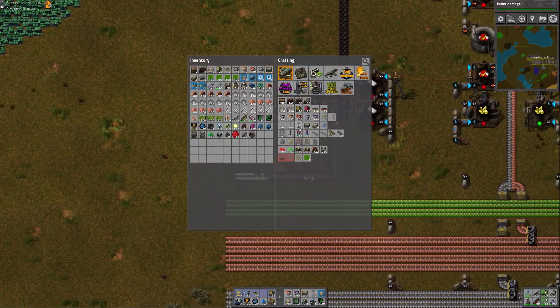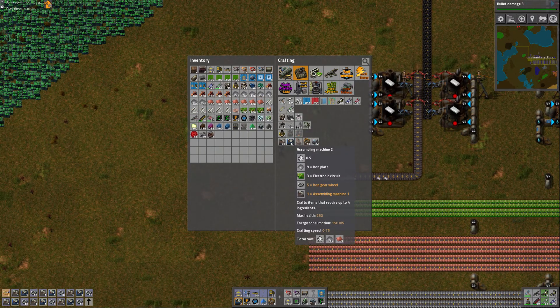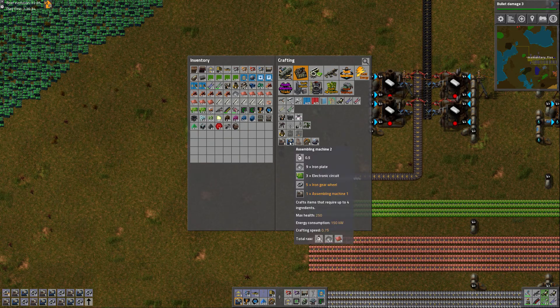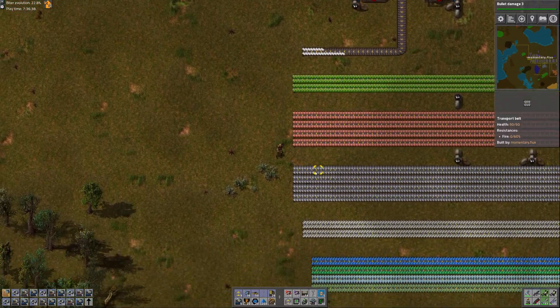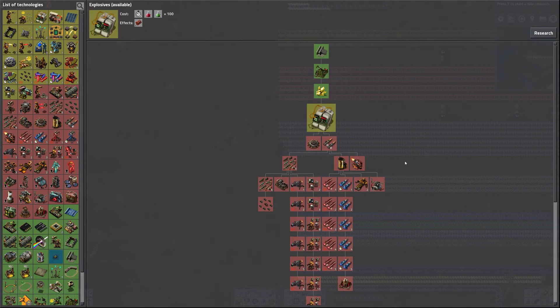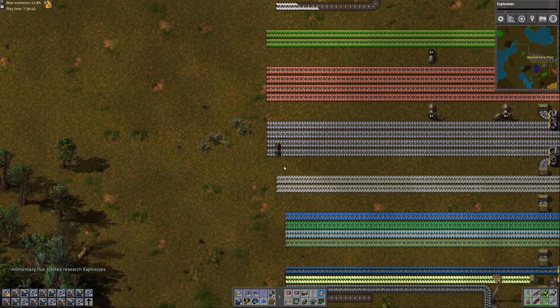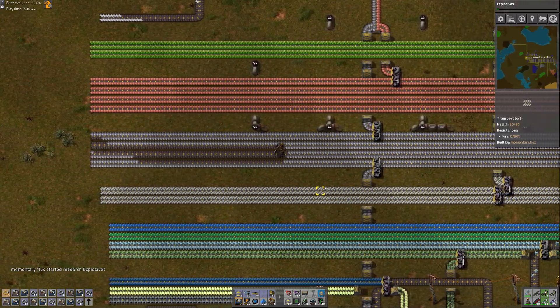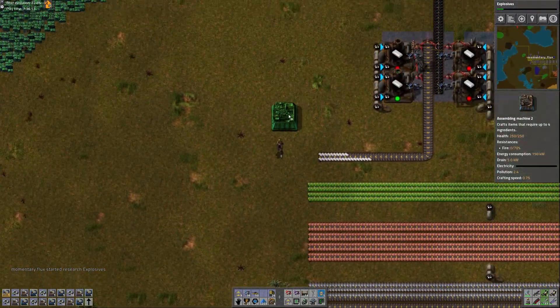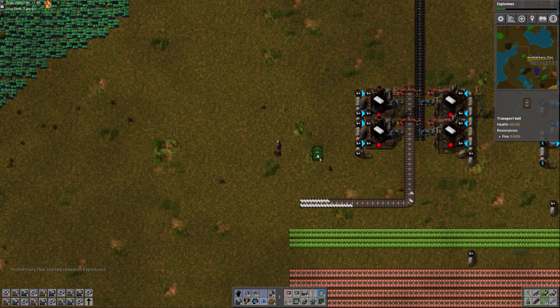The next thing to do is I'm going to need a vast amount of assemblers. I'm just going to make a bunch of these. Keep an eye on those green circuit cards — since I have those in my inventory I'll be able to make them pretty quickly. Let's start here with a couple of lines, and I'll probably just do the first couple and then blueprint it.